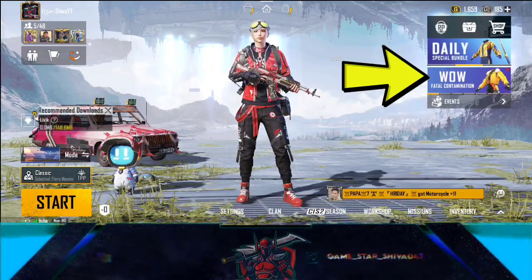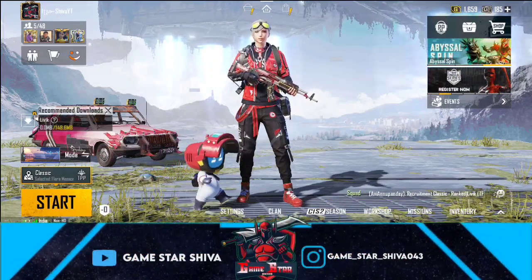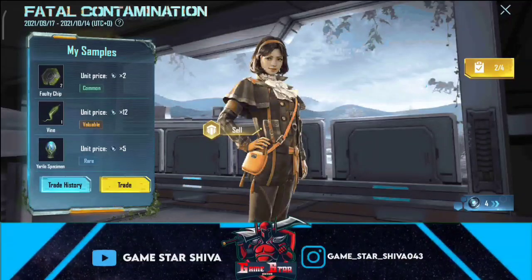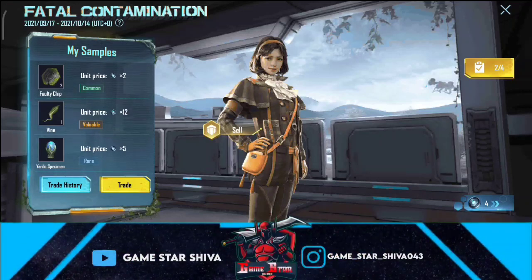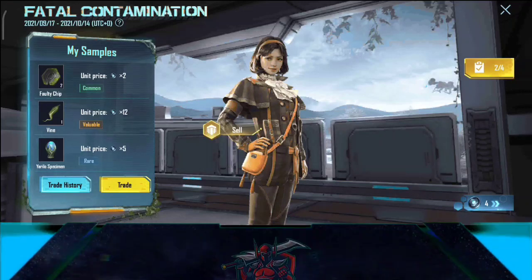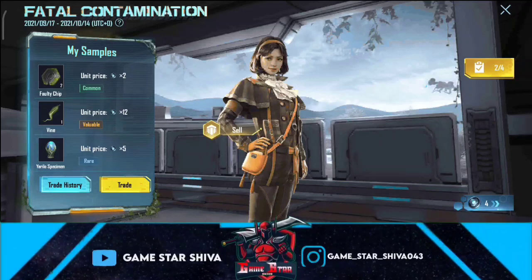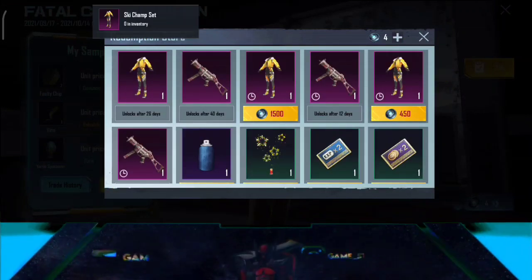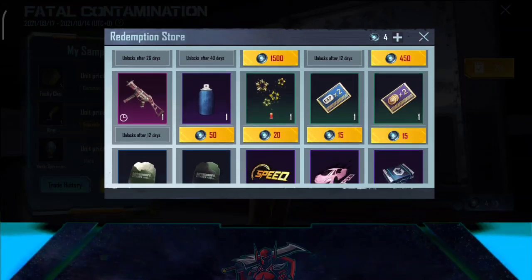In this video, there are mini events in the starting box. This event is called Wow Fatal. This event is coming next month on the 14th. This event will be simple to complete. In this event, we have tokens. This event is called Permit Legend — it includes the Permit UMP-45 Gun Skin.